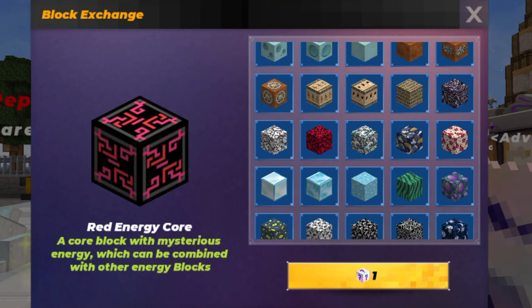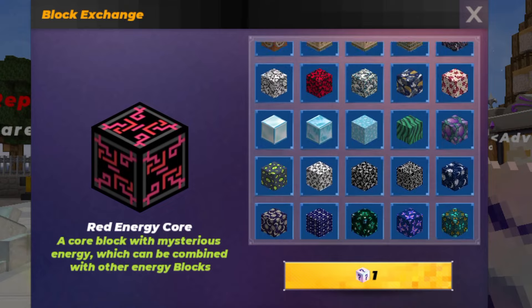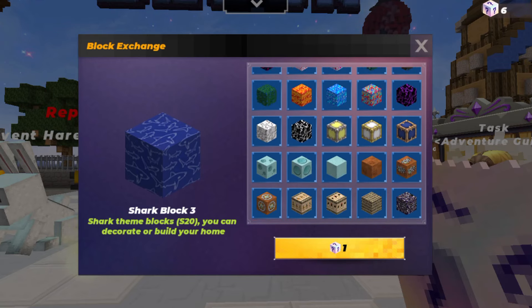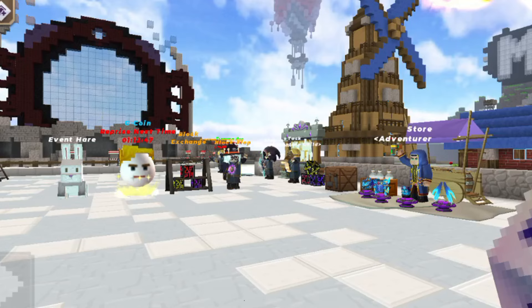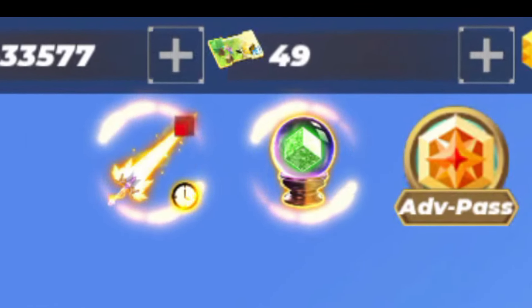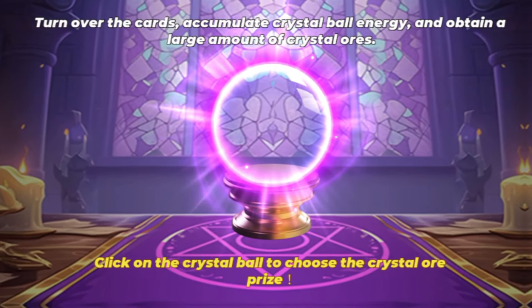I remember I asked for these to be returned, but not like this. Why don't they just get straight to the point? So we have to use the variety block to get them from the shop. There are two shortcuts: the first one is from the Blog Shop NPC, and the second is from the crystal icon — click on the crystal ball to choose the crystal aura prize.